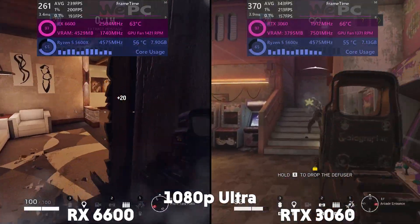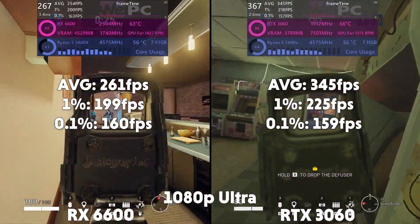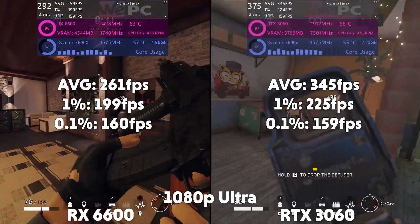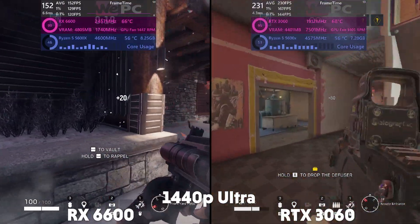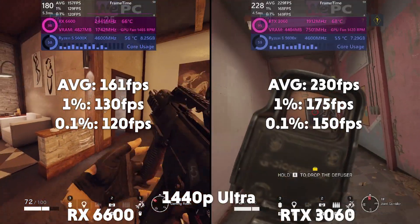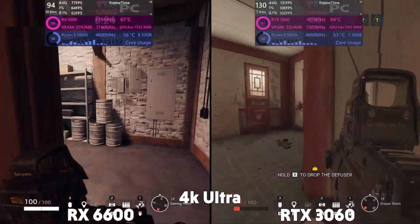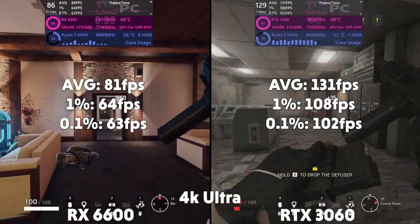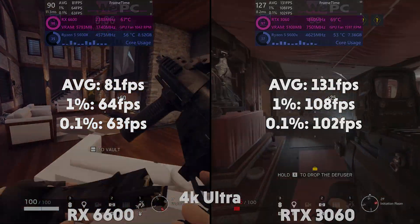With the 3060 averaging 35 FPS with a 1% of 31 and a 0.1% of 30. Rainbow Six Siege is next on Ultra. At 1080p, the 6600 is averaging 261 FPS with a 1% of 199 and a 0.1% of 160, with the 3060 averaging 345 FPS with a 1% of 225 and a 0.1% of 159. At 1440p, the 6600 is averaging 161 FPS with a 1% of 130 and a 0.1% of 120, with the 3060 averaging 230 FPS with a 1% of 175 and a 0.1% of 150. Up to 4K and the 6600 is averaging 81 FPS with a 1% of 64 and a 0.1% of 63, with the 3060 averaging 131 FPS with a 1% of 108 and a 0.1% of 102.